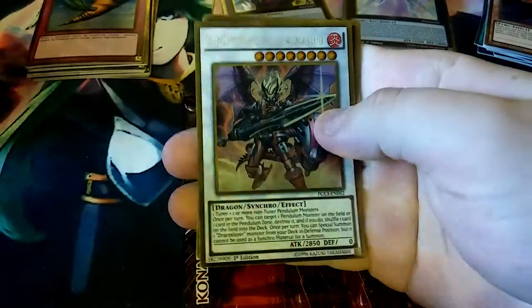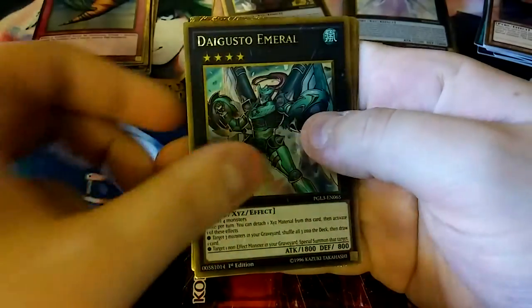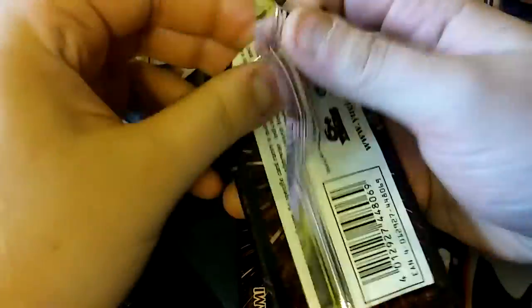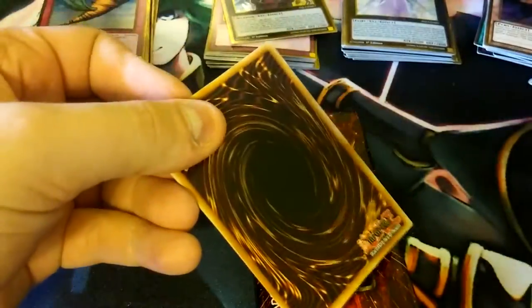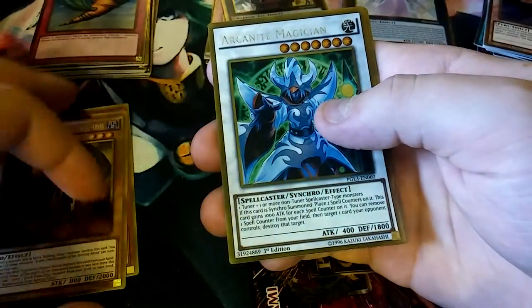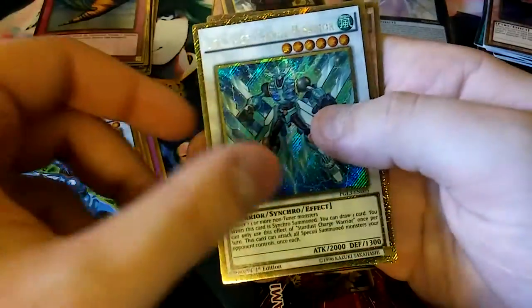We got a Griff. Ignister. Blasting Dracoslayer. Digusto Emerald — haven't pulled that. Frost Blast. And Straw Man. Really glad about Digusto — I didn't have one of those. That's better than Giant Hand in my opinion because I didn't have it. That's the first one I've pulled in three boxes. Fairy Wind. Skarm — yes! Most exciting pull! Arcana Knight Magician. Stardust Charge Warrior. And Cosmos Slip Rider.